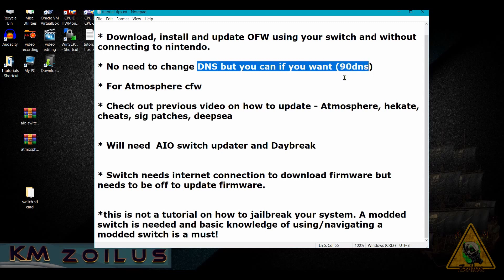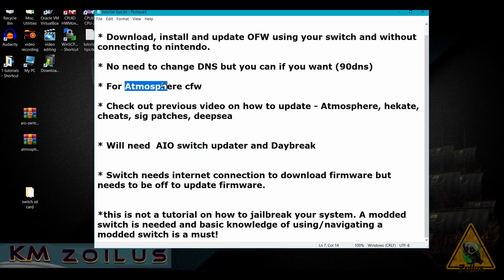You can continue using 90DNS and it will not interfere. This is primarily for those of you who use Atmosphere. I don't know if this process will work on any other custom firmware, but whether you use Atmosphere plain-jane vanilla, whether you use Hekate to launch Atmosphere, or if you use one of those all-in-one package-type deals like Deep Sea, Cosmos, or anything like that — all of those who use Atmosphere, this will work for you.